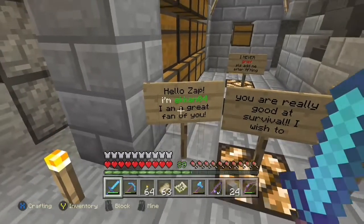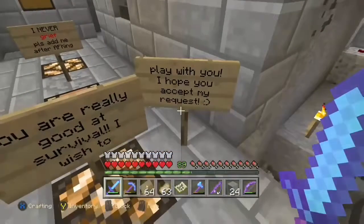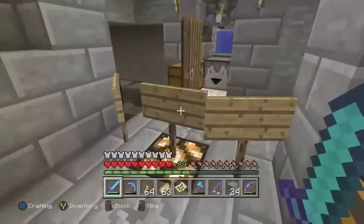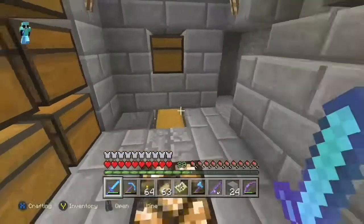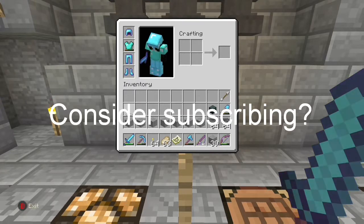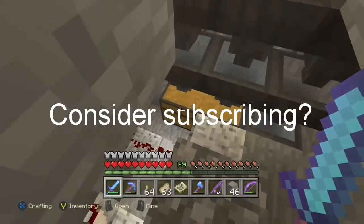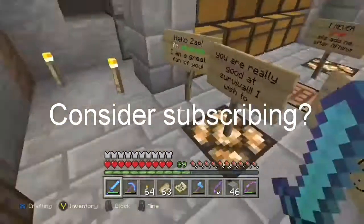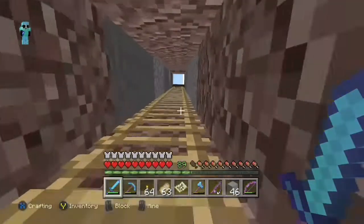Somebody left us a little note. It says: hello Zap, I'm Ekum04. I'm a great fan of yours. You're really good at survival, I wish to play with you. I hope you accept my request. I never grief and please add me after AFK. First thing, Ekum, you're already a friend of mine if you were able to join my world. I left it open so people could join. I had a buddy of mine working on an iron golem farm, he was checking out my villager breeder, and somebody stopped by and said hi. It's never happened to me - that was kind of one of the coolest things I've seen. Got a little bit of a fan base going, so thanks guys for the support and the love.